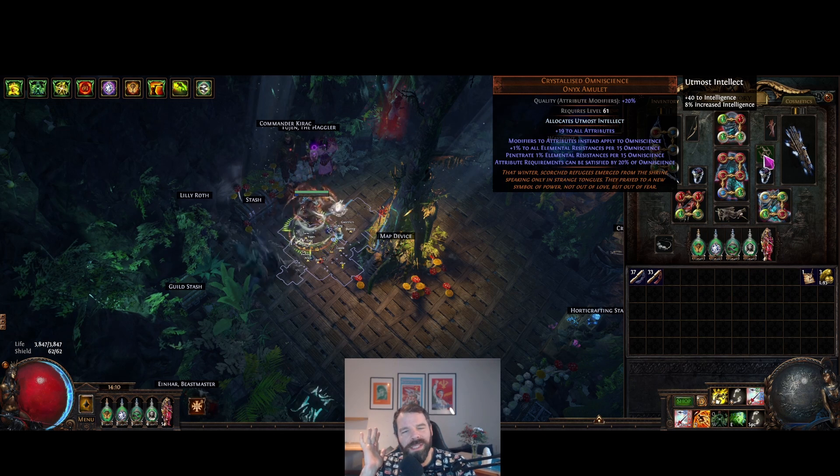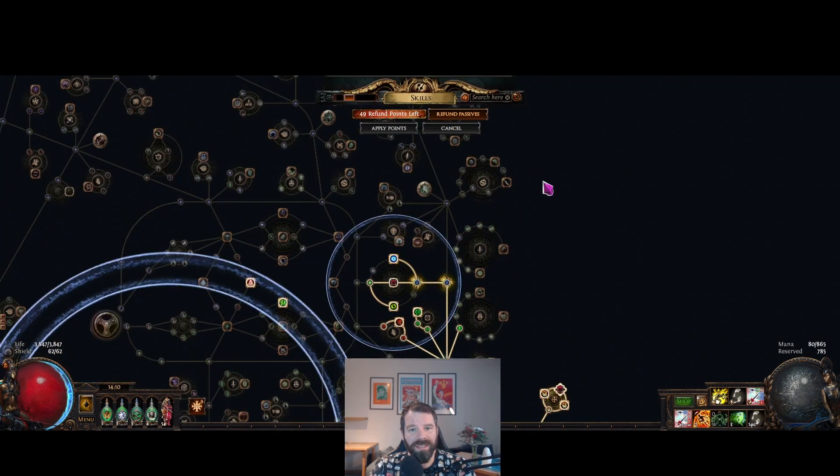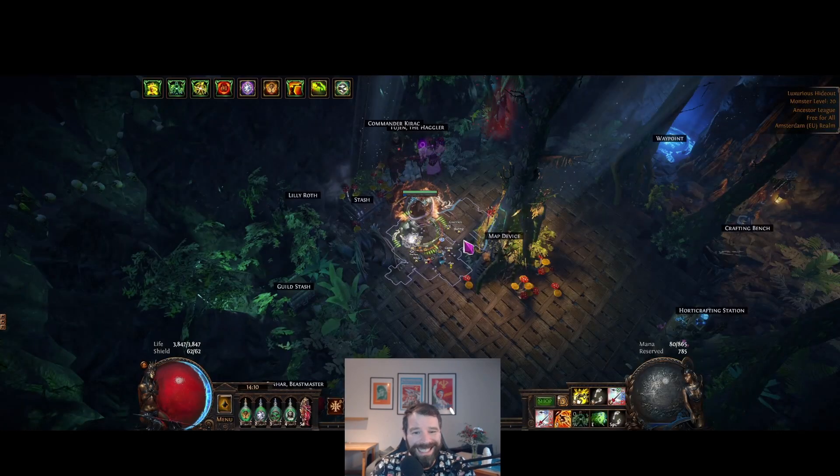Crystallized Omniscience — obviously you need that. I'd recommend a 20-roll or better and you should put it into Path of Building because that's where it'll tell you if it's good or not. Quality it with catalysts so it'll come from Ultimatum now. We're anointing Utmost Intellect on the tree — it's +40 intelligence and 8% increased intelligence.